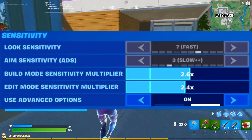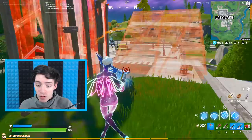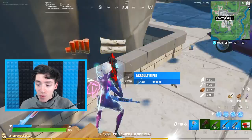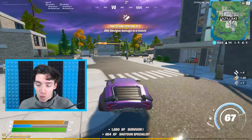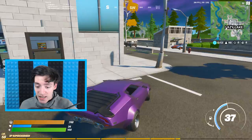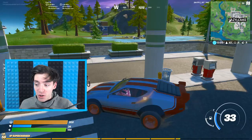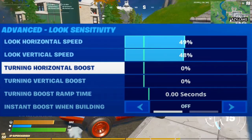On to the second tab — in the sensitivity settings, I've got build mode sensitivity set to 2.6 and edit mode sensitivity to 2.4. If you're going to customize it, keep in mind that the edit mode and build mode should be at least two times faster than your normal sense. When you go into build mode, you want that extra fast sensitivity to flick and place walls really fast. The edit mode at a 2.4 multiplier is also pretty fast, because you need to edit walls quickly. A 2.6 on build mode would be uncontrollable since the space you're editing is so small.